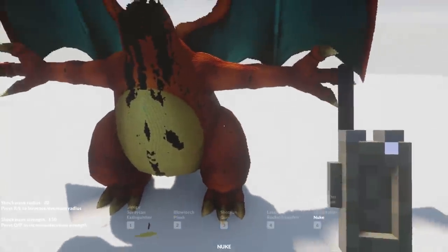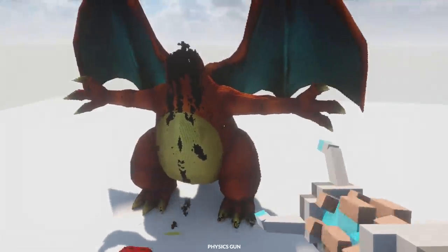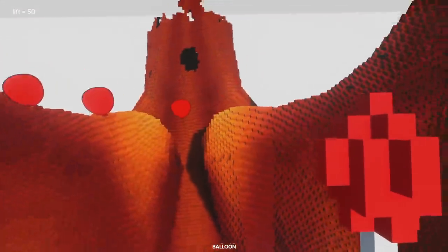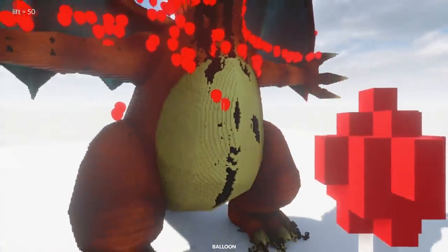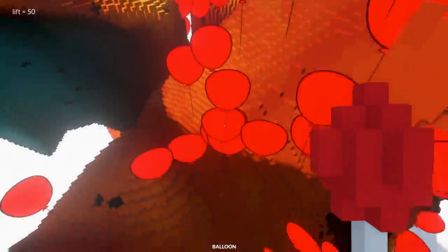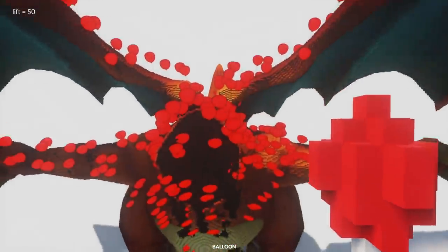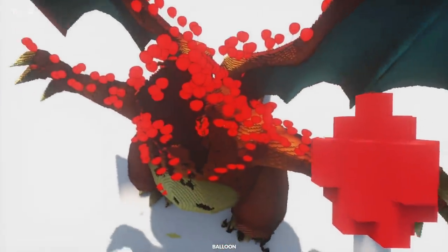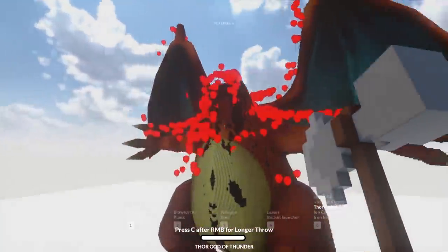Do we think we can make it fly? Let's get the physics gun — we can move Charizard! We should attach balloons and let it be free. We're going to attach all the balloons in the world to Charizard and let it go. This is the point I really wish I had an auto clicker. I can hear stuff moving around — it's getting ready to fly. I'm curious how many balloons it will take.